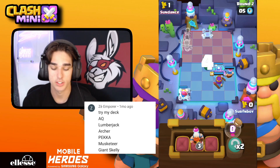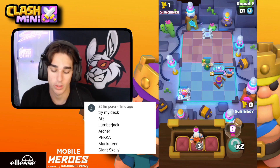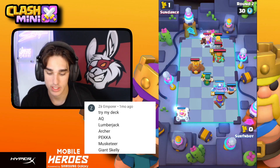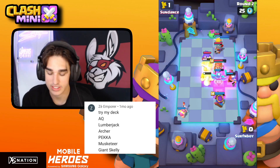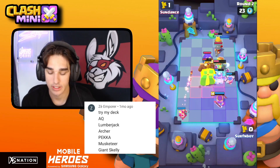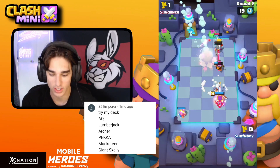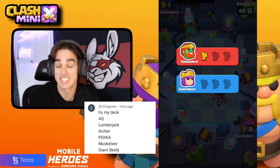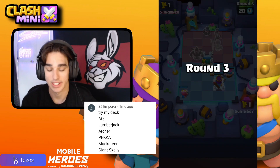The Wave Master goes for the furthest target, so having the Archer all the way in the corner should pull the Wave Master away from my Archer Queen — that's the goal. The Bowler knocked everyone off my Giant Skeleton and onto the PEKKA. The Giant Skeleton bomb goes off at perfect timing to take out the Wave Master. Archer Queen doing her thing — this deck is still good, it's all about playing it right.